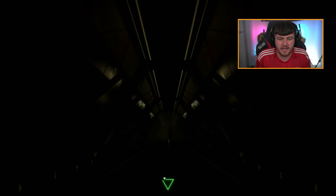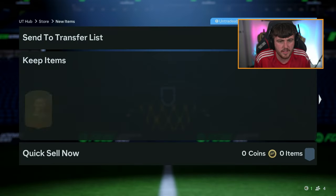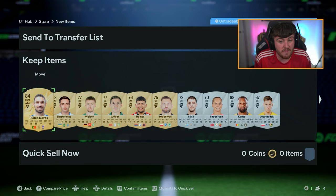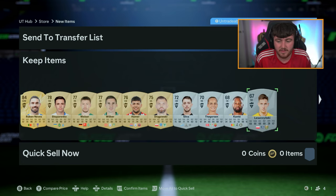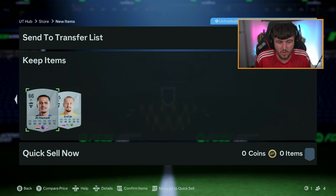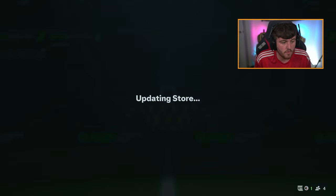We've also got N'Golo Kante in the same pack - that's actually solid, 84 is solid. Now we're on to the half-decent packs. Prime gold, rare players, and a rare mega pack. Prime gold first - no walkout. Right mid from England - is that Cole Palmer again? No, it's Jarrod Bowen. I'll take it - at least it's not our first SBC storage player of the year.